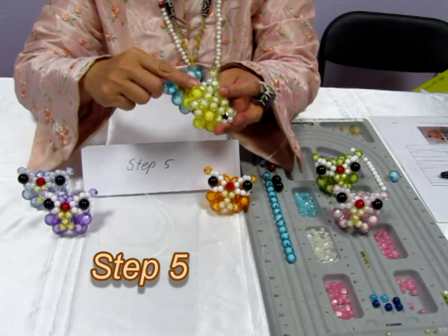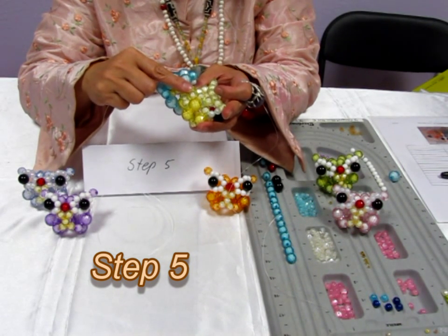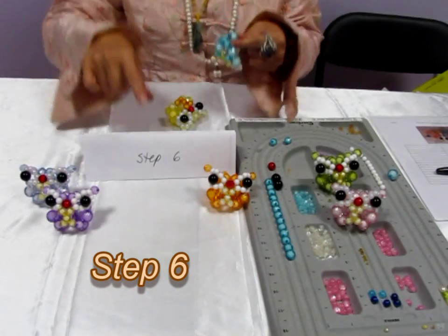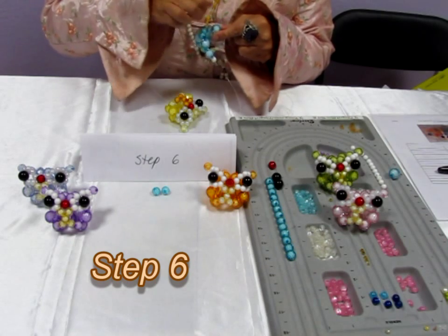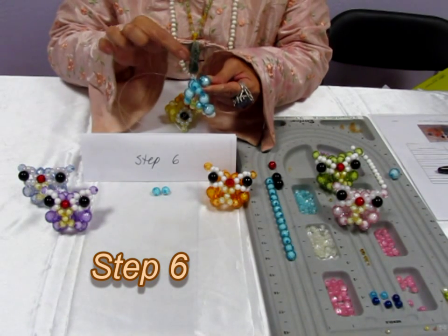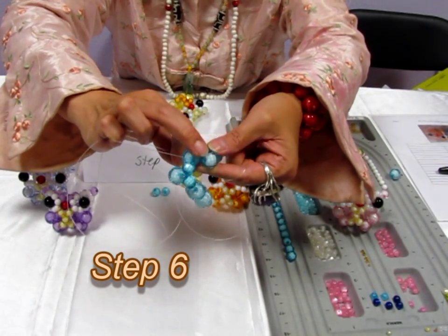So we have this finished. Now we end on this one. Step 6, we need two bits — two 12mm. So on your right hand side, you borrow this 12mm. We just finished on this one.